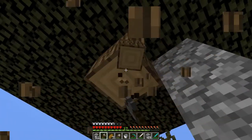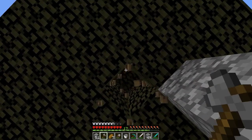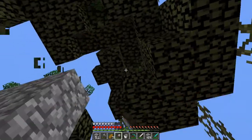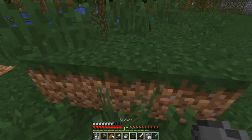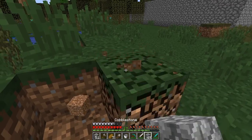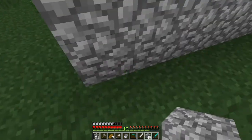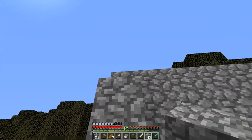Where the water finishes should be the first part of our mob trap. The trees are very annoying in the swamp. It's fun to destroy all the leaves. We need a shovel — we don't have any shovel. Where the water finishes will be the center of our mob trap.